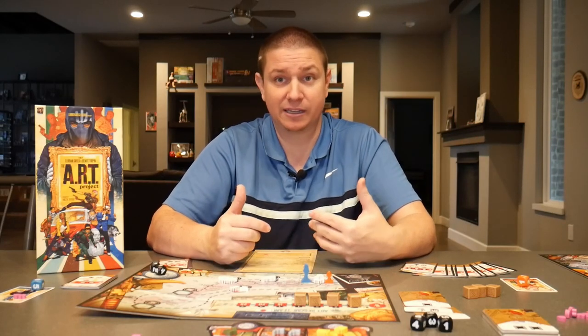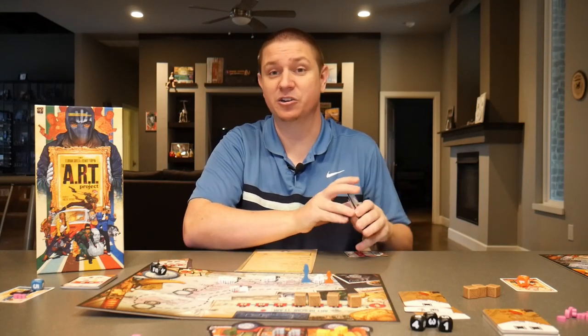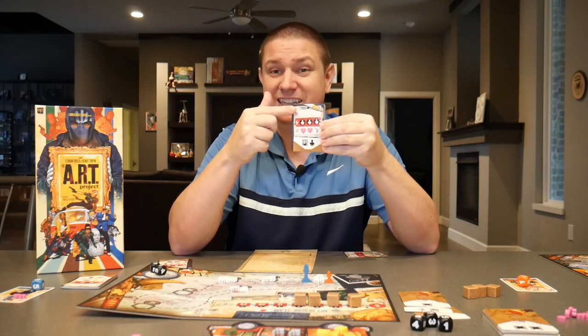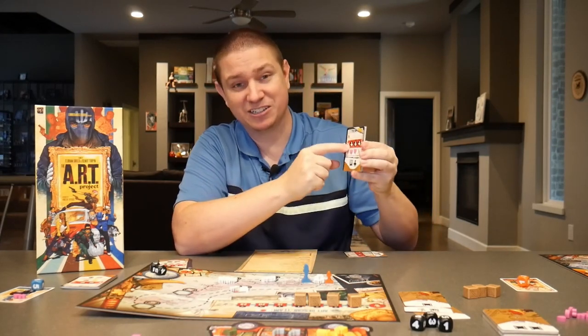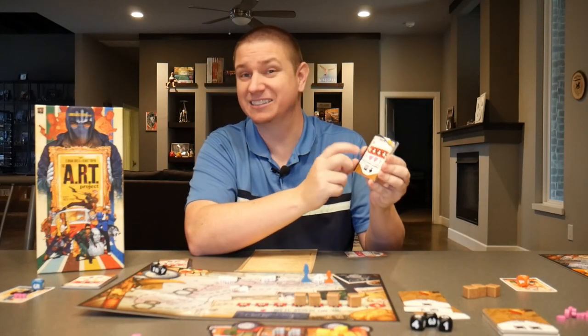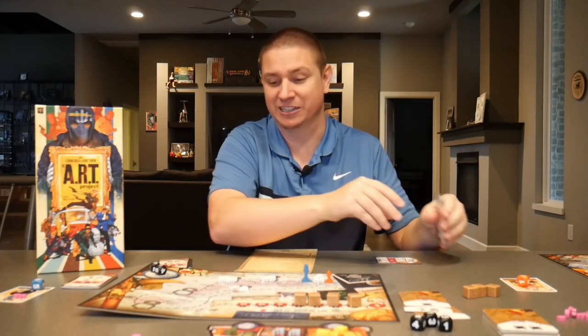Then you do the exact same at the start of the next round: do your mission card, get two cards, play one, pay what's at the top, add hand tokens to one of the spaces on the board, get some tokens, and finally start the set collection so you can start putting the art pieces out there.